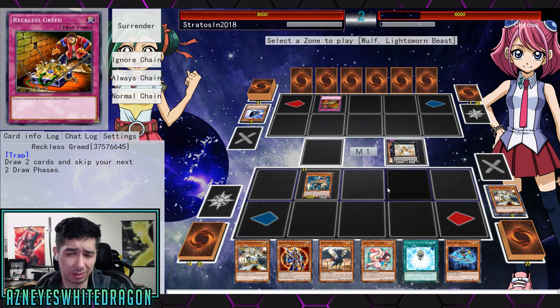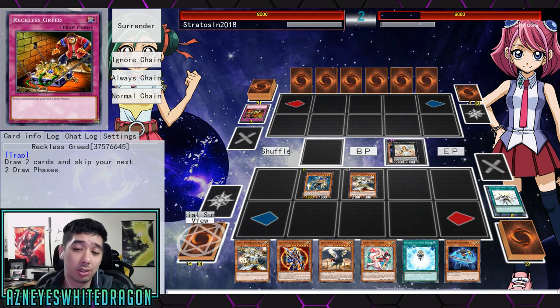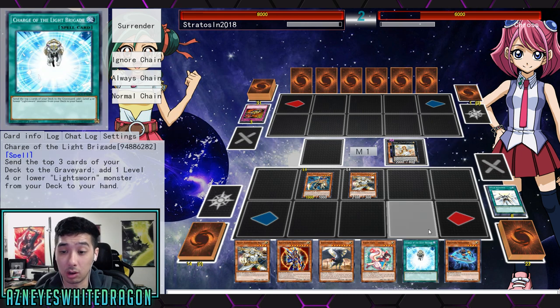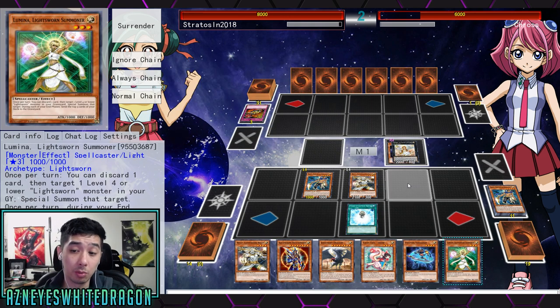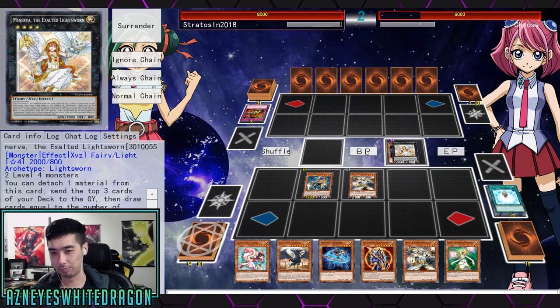He's going for Reckless Greed, so he's probably playing some type of a cheese deck. It doesn't really matter. The point is to make this card — summon Judgment Dragon, blow it up, search out another Judgment Dragon. That's the main goal of it. So I'm just going to start sending some cards to the graveyard. We'll go for Lumina, and Lumina can actually get you another Lumina, which can give you pretty much instant access to it.